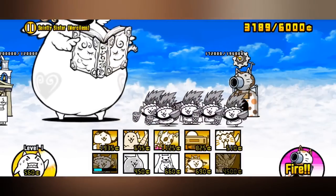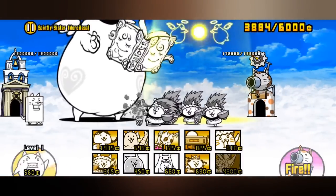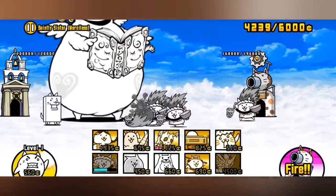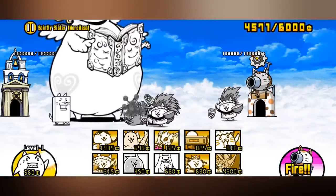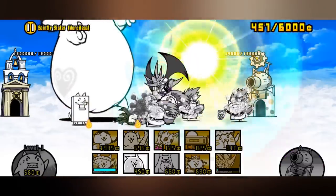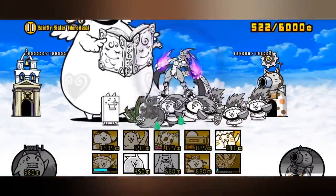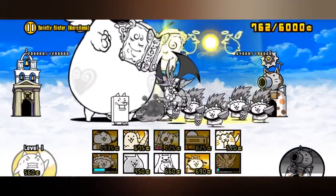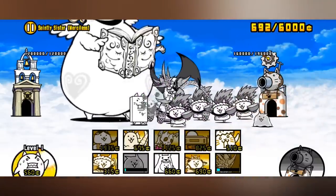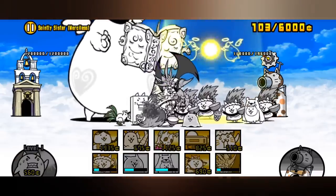For our final cannon, we go back to something more simple with the Curse Blast. Judging by the name, this cannon curses enemies for a specific amount of time. Curse simply shuts down special abilities such as Freeze, Slow, and Weaken. At level 1, it applies Curse for 1.1 seconds. At level 10, it curses for 2 seconds. At level 20, it curses for 4 seconds. And at level 30, it curses for 6 seconds.